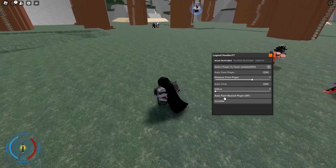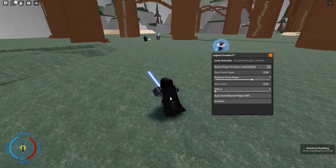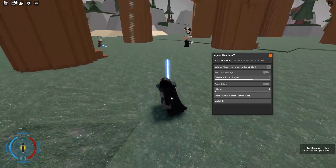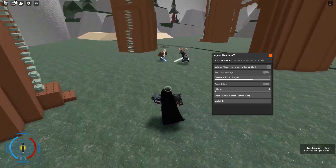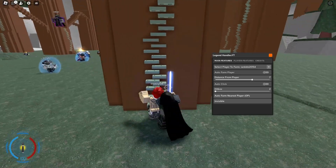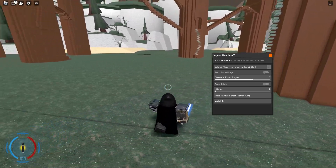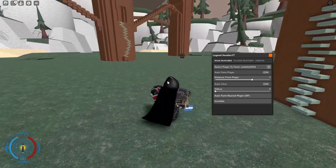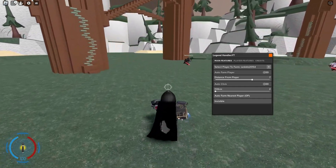There's also auto farm nearest player. So instead of using the auto farm to go behind someone manually, all you have to do is just tap when you're near someone — it just teleports right behind them. It's really OP. You just have to be right by someone for it to teleport to their back.